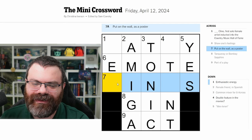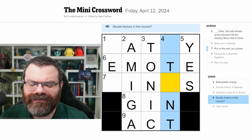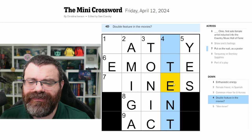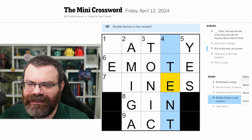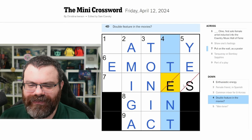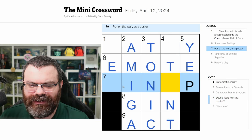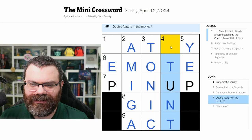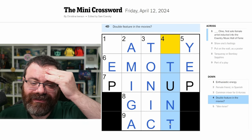I have no reason to think yes is wrong. 'Double feature in movies' — this has to be a vowel. Is emote wrong? Emote means to show one's feelings. Let me check the puzzle. It's the S and the E, so maybe it's 'yep.' Pin up! 'Enthusiastic energy' — what is this? T-U-N-T?